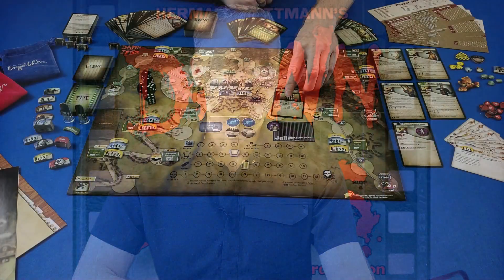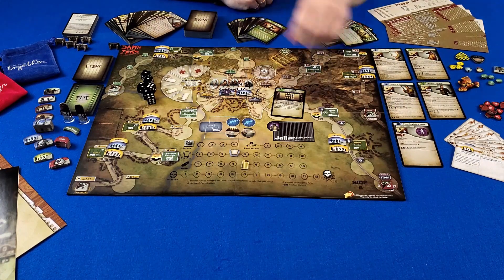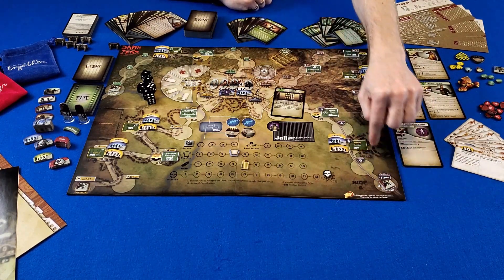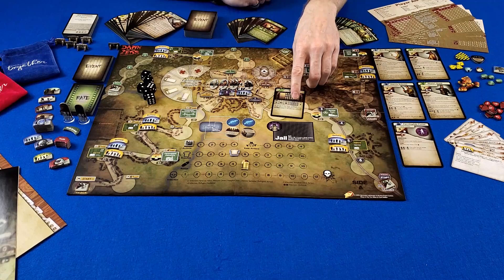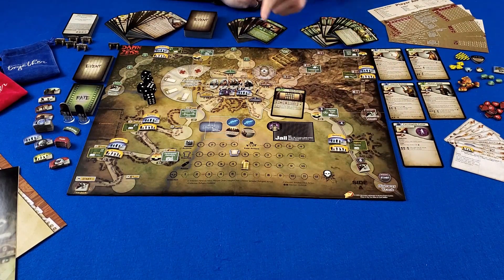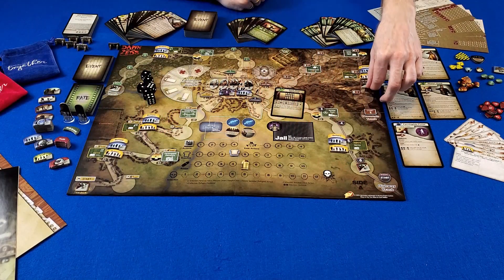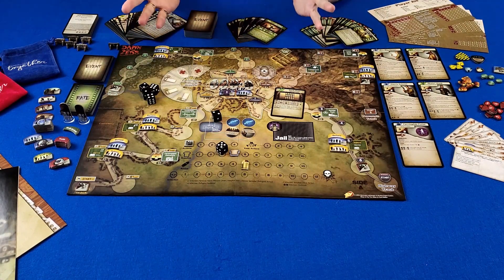After figuring out supplies, we find out which Zeds are going to move along the tracks. The Zeds advance slowly toward the town center, and if they make it there, we instantly lose. In this case, we advance Zeds along the highway track and the mountain track. These advances move all zombies on that track, and if they run into our survivors, they attack them — we roll dice to see how well we survive.